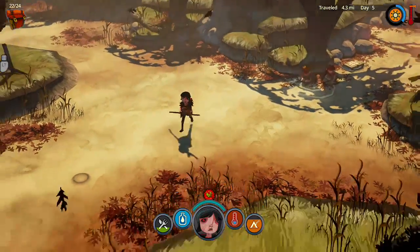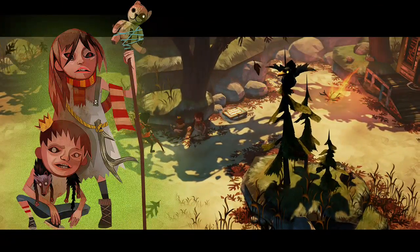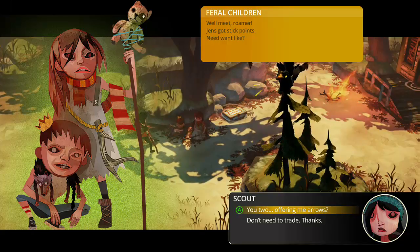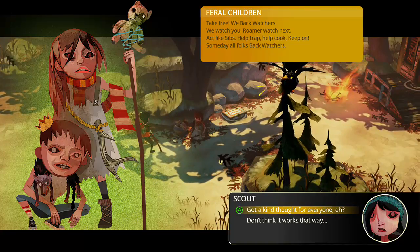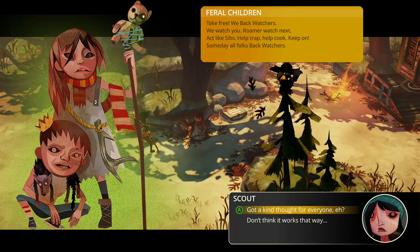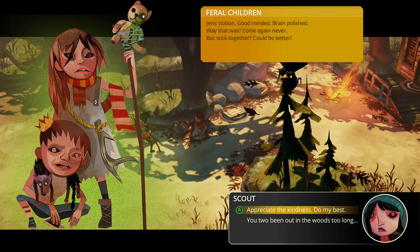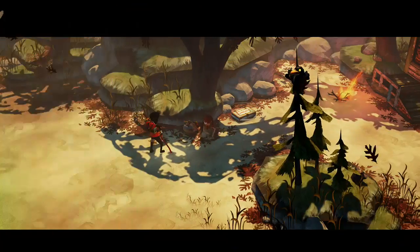Oh garlic, what are you two? Herald Schlitter — oh god. Well met — Rummer. Jen's got sick points. You two offer me arrows? Don't do trade — thanks. Take free — we back watchers. We watch you, roamer. Watch, next act like sibs, help trap, help cook, keep on — someday all folks back watchers. Got a kind thought for everyone. Jen's notions, good-minded brain. Polish way — stick together could be better. Appreciate the kindness, do my best. Care, take Rummer — you too. What a bunch of nice lads.